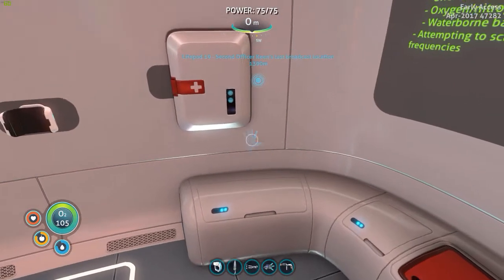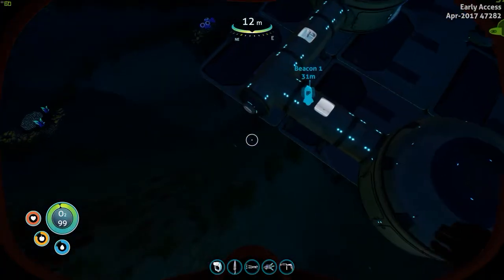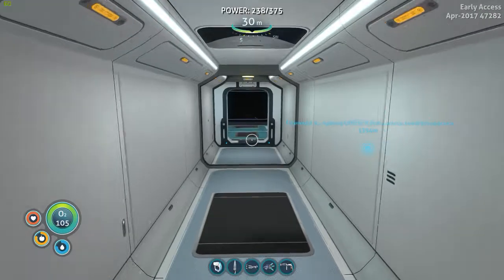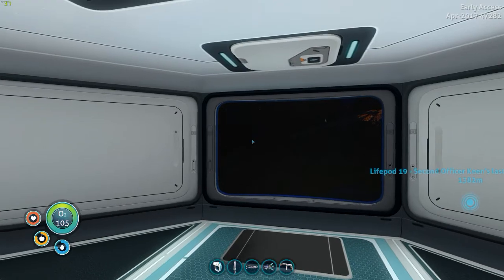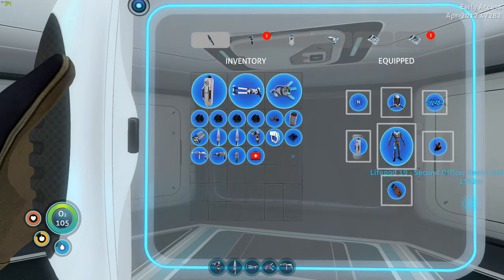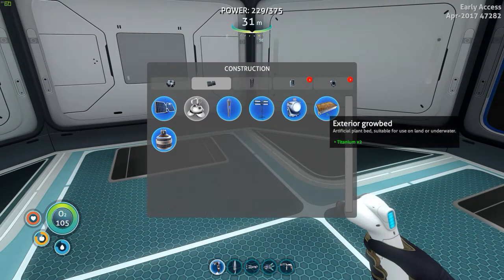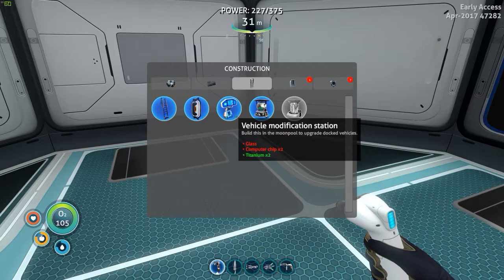So this next one — if we put that on our heads-up display, see how far away that one is. Wow, that's quite a long distance, isn't it? Okay. Oh no, it's night time already. We're about 25 minutes in. I feel quite exhausted after the whole thing. Haven't used my stasis rifle at all. Let's get the habitat builder on the belt. Let's make a grow bed, I think. Exterior grow bed. Did I find an interior one? Not yet. Vehicle modification station — build this in the moon pool to upgrade docked vehicles. So I need the moon pool next.